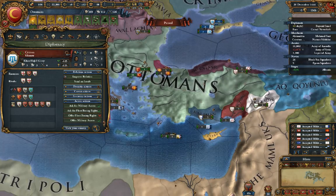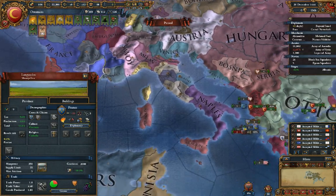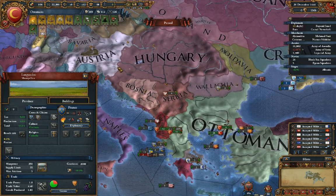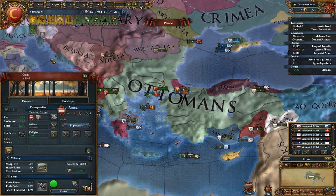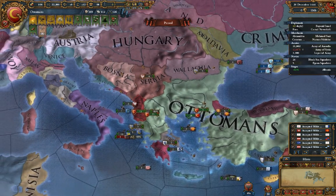It's very easy to just keep increasing the opinions of people around you to keep them in your good graces. Or you can use it against somebody who is powerful — say France is looking like they want to declare war on us, or Austria is looking in our direction. We can try to improve their relations, even if it starts out negative, to make it less likely for them to attack us.